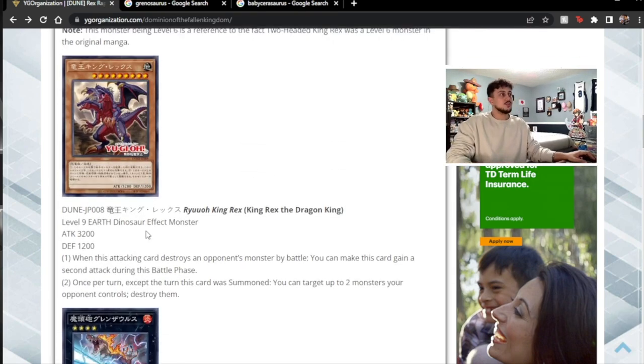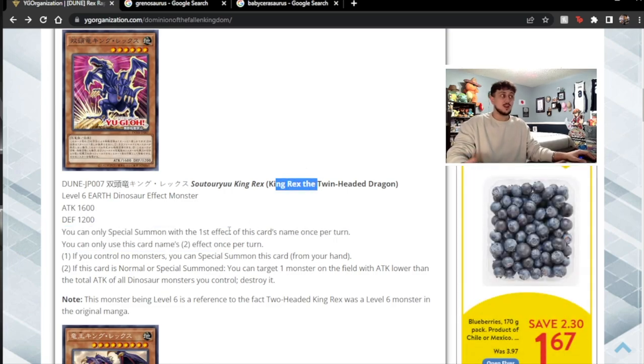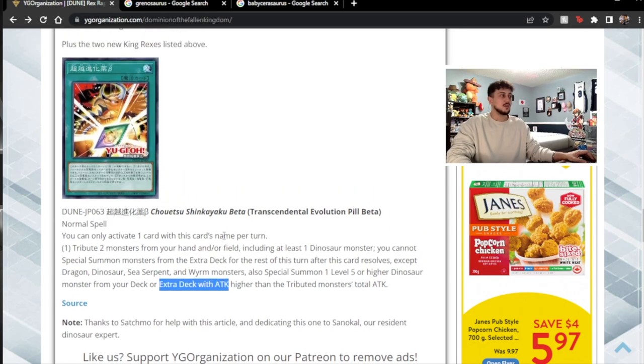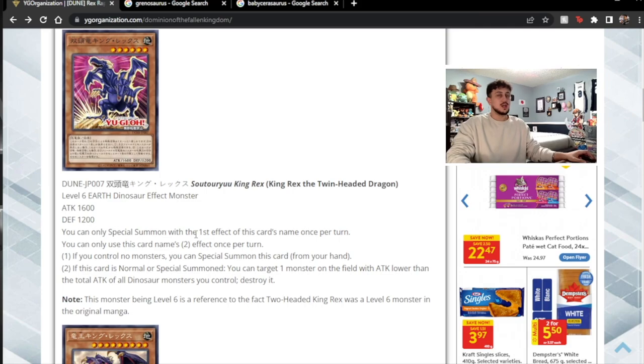My final thoughts: I think these cards are not very good. Maybe in the future if it gets more support — it's supposed to be supporting the Rex archetype, not Dino — but I don't really see a situation where these are good. This Pill card — someone explain to me if it can summon Rextrum or not. If it can, that'd be insane; if it can't, then it's bad. I know I try to be optimistic, but I don't really see a situation where you would play any of these cards over just the Dino stuff we have today.